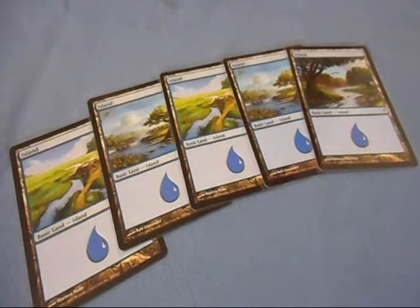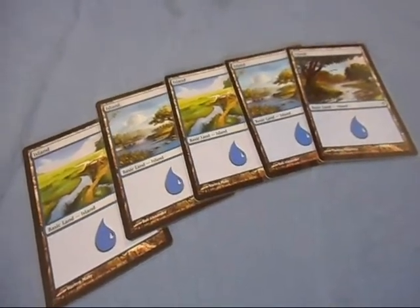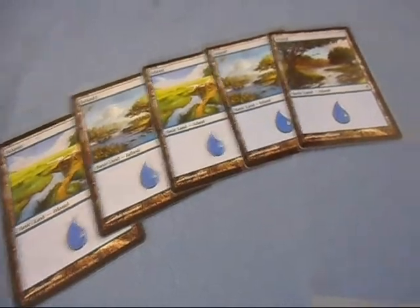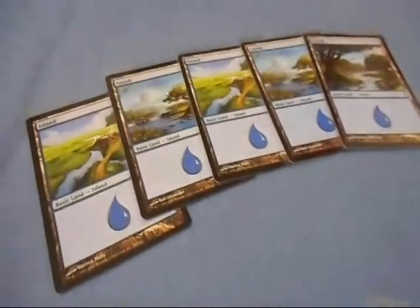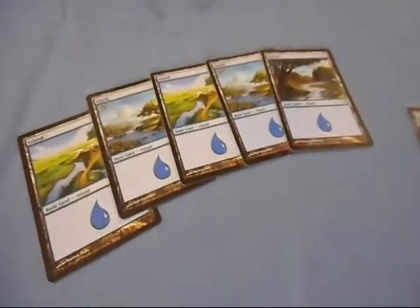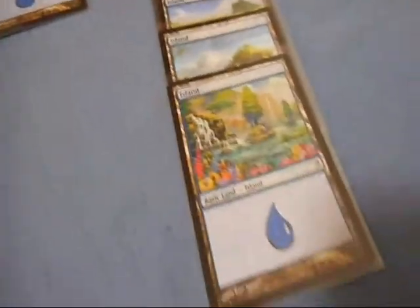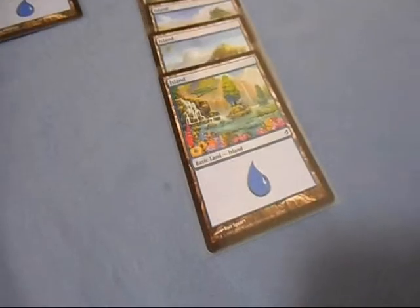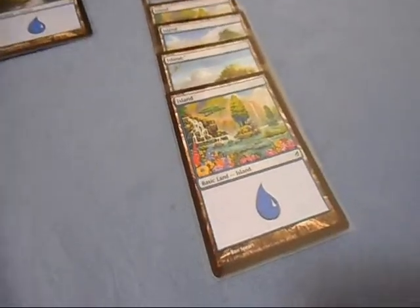This is Mana, also known as Basic Land Cards. I'm using cards from my Blue Deck and my Mana Stocks, as shown here. When you're playing a game of Magic the Gathering, one of the first things you do is you want to get out as many land cards — also known as Mana — as you can, so you can start casting spells and putting creatures on the battlefield to go after your opponent.